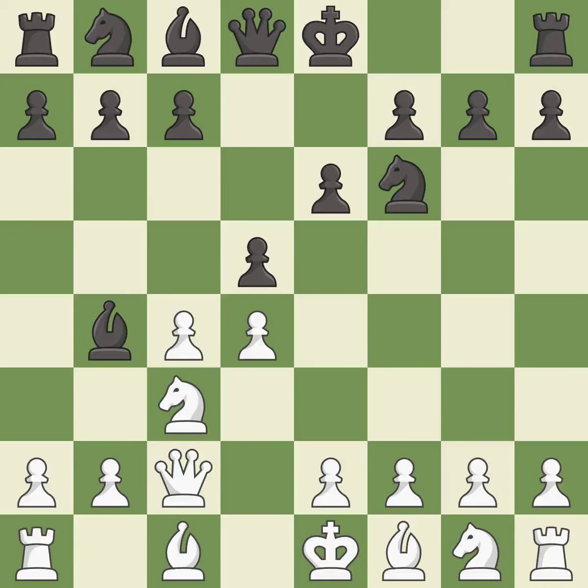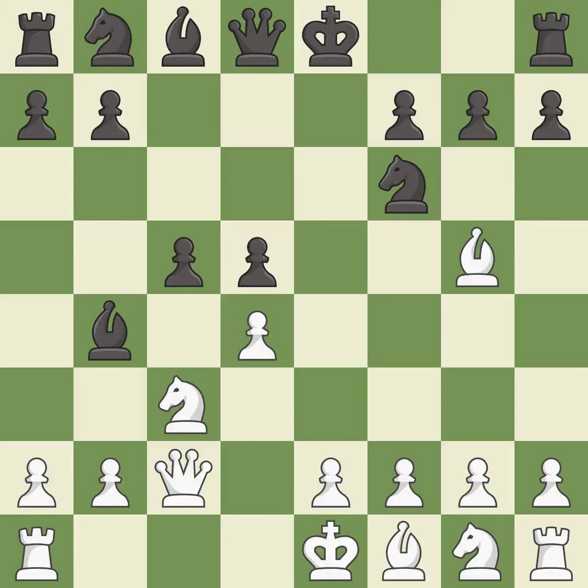Qc2 defends the knight on c3 and continues the fight for the e4 square. d5 takes space in the center and attacks the c4 pawn. cxd5 captures the d5 pawn and attacks the e6 pawn. xd5 recaptures the pawn on d5 and controls the e4 and c4 squares. Bg5 develops the bishop and pins the knight on f6. c5 attacks white's central d4 pawn and opens the diagonal for the black queen.